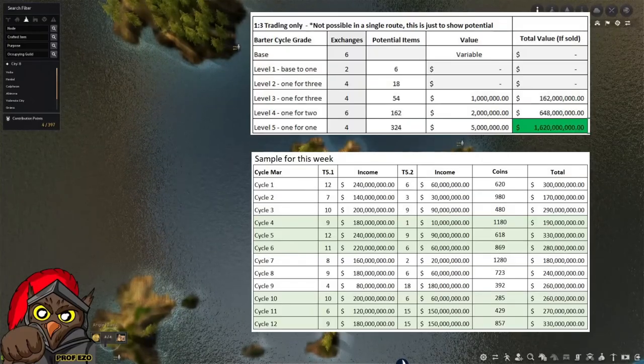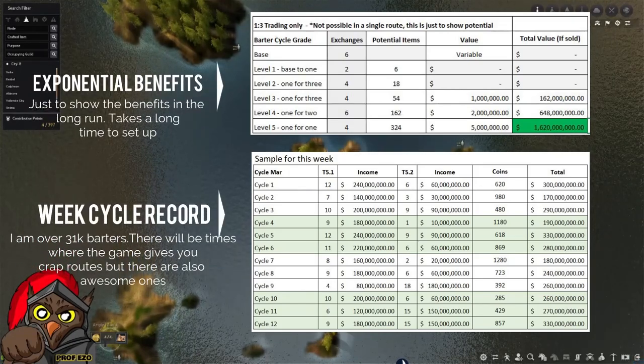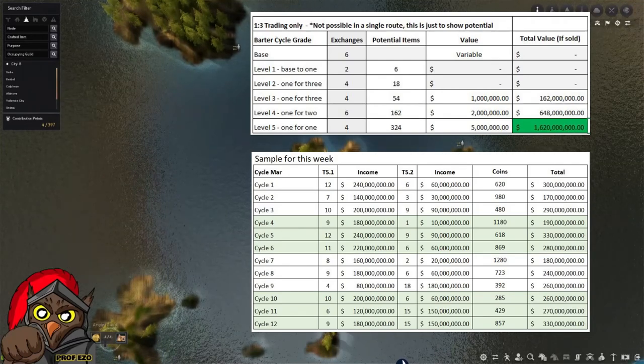The items you have can grow — a base of six items can grow into 18 level twos, 54 level threes, and up to 324 level fives. That totals, if you sell them all along the way, to one billion six hundred twenty million.